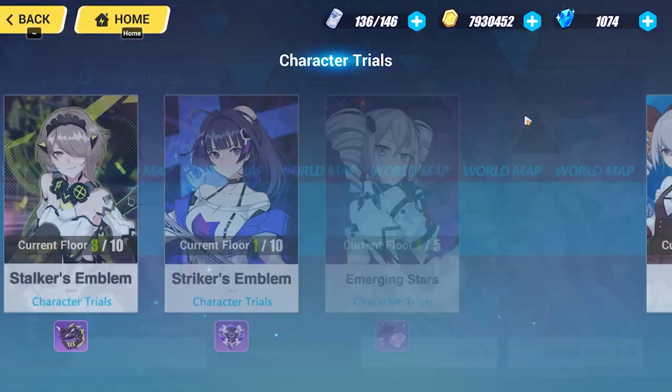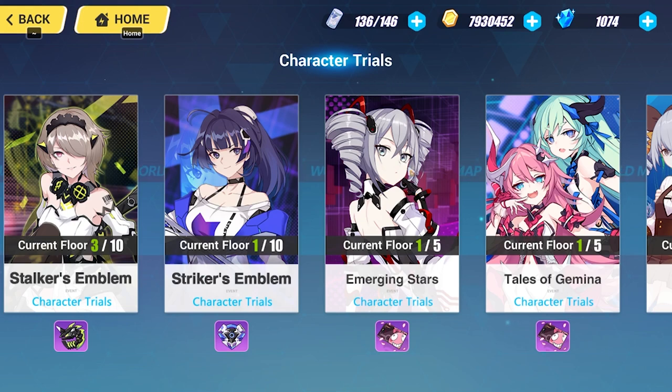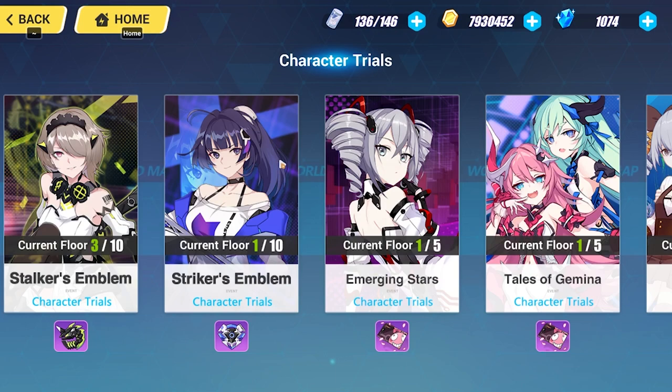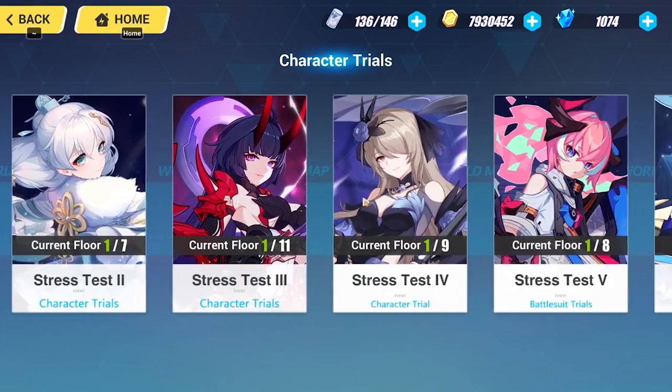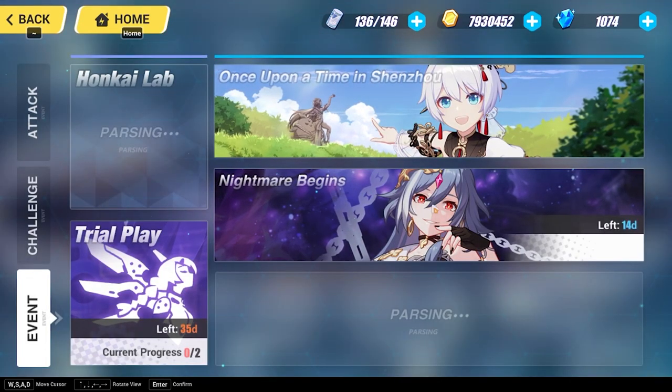There's also the Abyss — basically hordes of enemies you fight to earn crystals. And there are character trials: as you get Valkyries and build them stronger, you can participate in these trials. My Valkyries are still weak at almost 50 days in — I'm quite new — but I know enough to show you the UI and help you get started, since there isn't much beginner UI content out there.